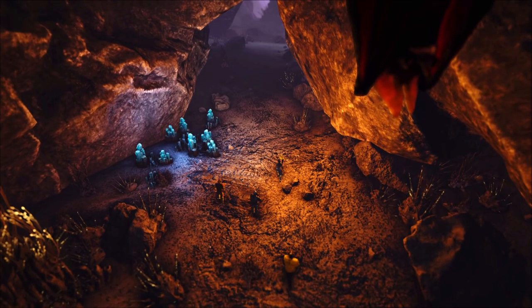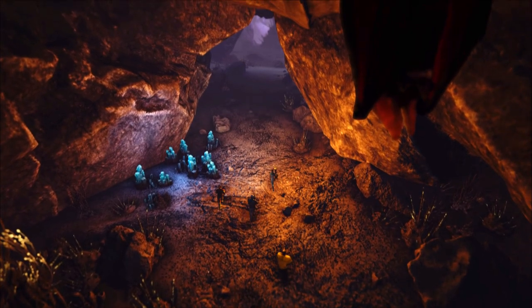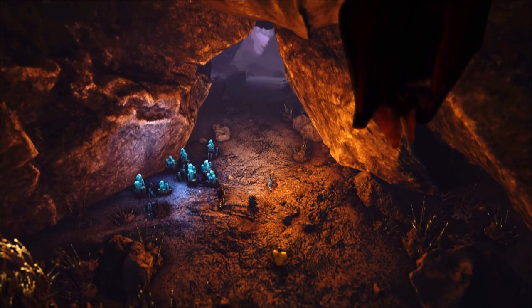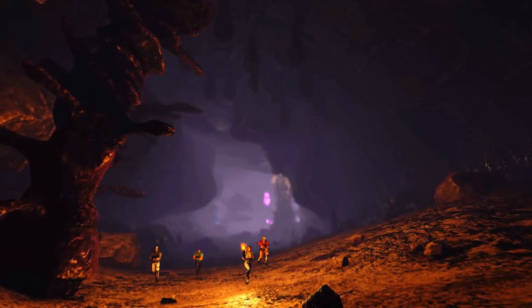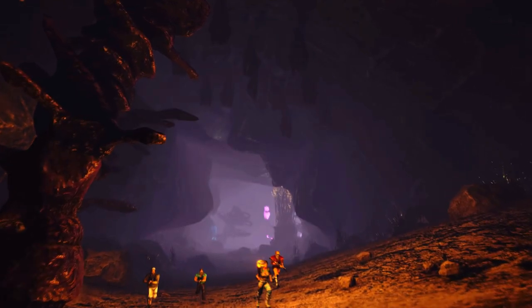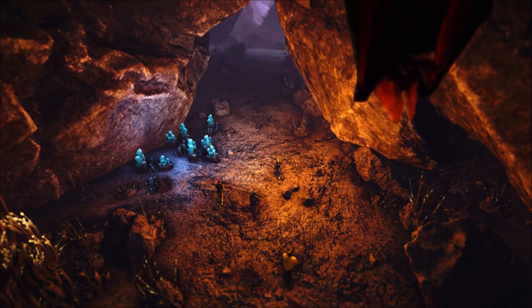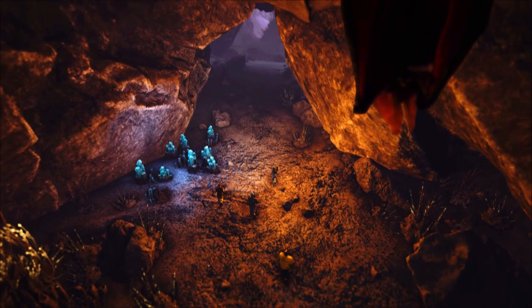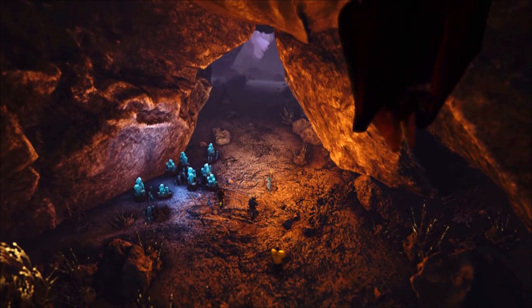We also see an aberration cave here, which looks like it could be an updated version of the current purple aberration cave in the mod version of Fjordur, but it could also be a totally new cave, since there will be a lot of updates when Fjordur official goes live in June. What we do know for sure is that aberration items like the flashlight and gems will be available on Fjordur, and this makes it even more likely that we will see rock drakes appearing on this map.